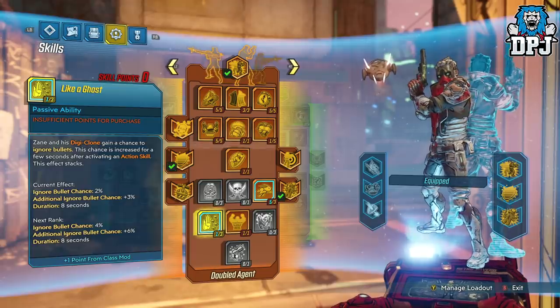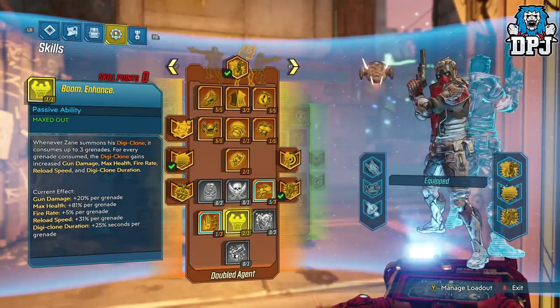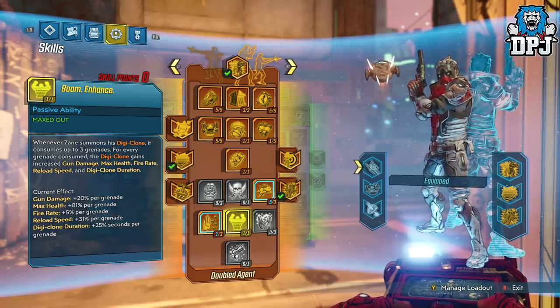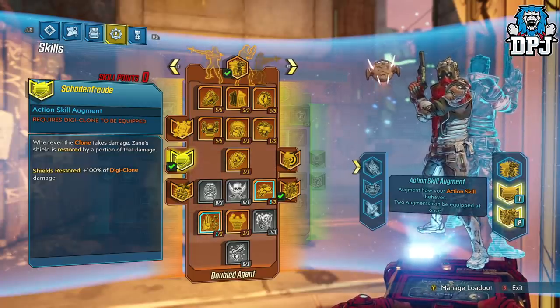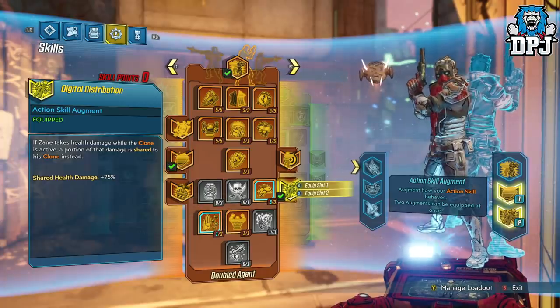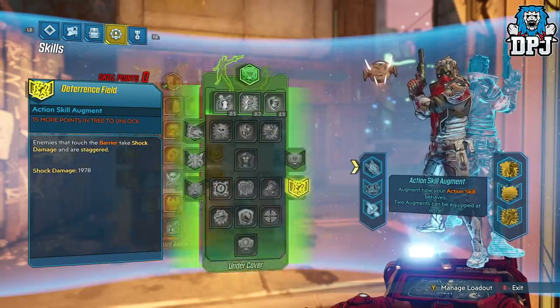Then we have Fractal Frags — the Digiclone throws a copy of Zane's current grenade mod when first activated. If the Digiclone is killed, it drops a free grenade. Killing an enemy while the Digiclone is active gives the clone a 30% chance to throw a grenade. We have one point into Duct Tape Mod — the first shot fired from Zane's gun has a chance to also fire a grenade. Then Quick Breather — when Zane swaps places with his clone, his shield immediately begins recharging. Then Supersonic Man: whenever one or more of Zane's action skills are active, he gains increased movement speed per active action skill — plus 20% per active action skill. Then Boom Enhance — whenever Zane summons his Digiclone, it consumes up to 3 grenades, and for every grenade consumed, the Digiclone gains increased gun damage, max health, fire rate, reload speed, and Digiclone duration. We're also using a skill that restores Zane's shield by 100% of Digiclone damage taken, and in augment slot 2, Digital Distribution — if Zane takes health damage while the clone is active, 75% of that damage is shared to his clone instead.